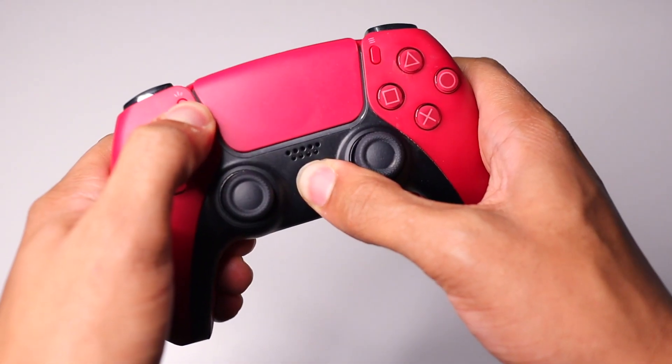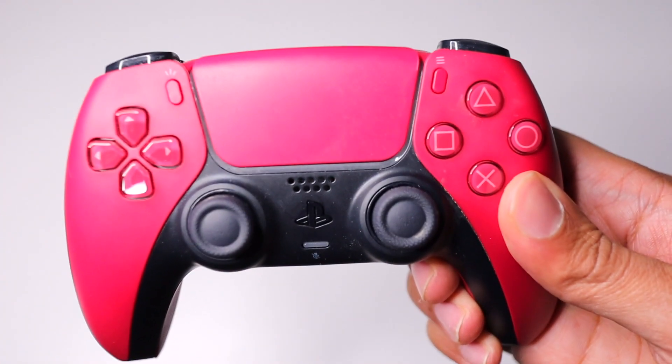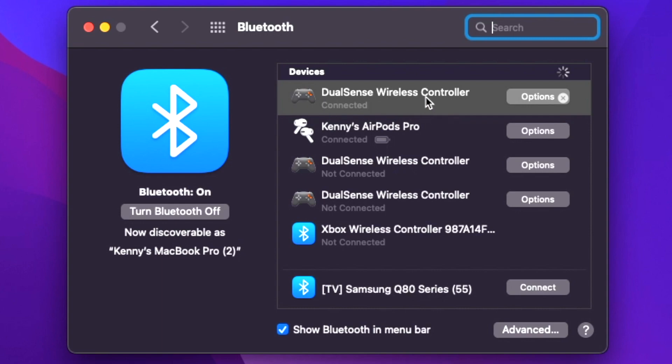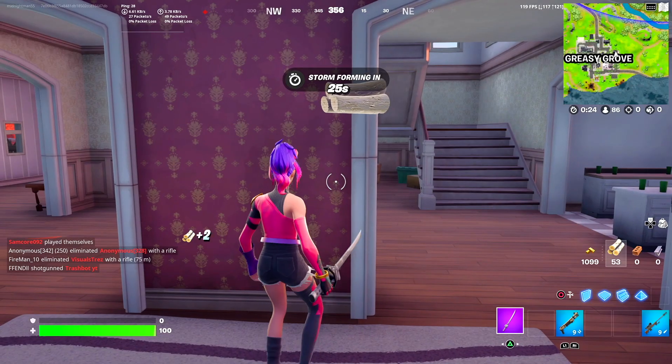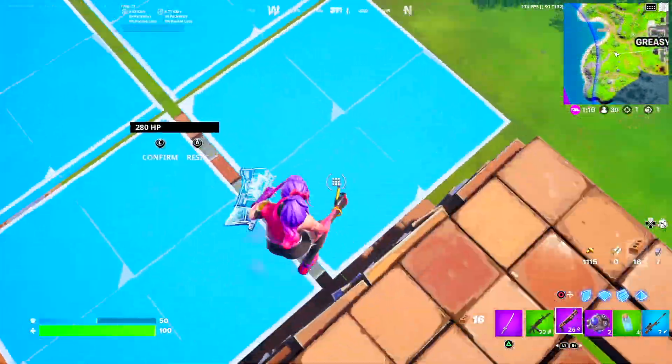All you need to do is press and hold the Home button and the Create button at the same time for about three seconds. You'll see your controller flash, and then you'll be able to pair it with your computer. From playing games online with this setup, I experienced no significant input delay or latency using what I'd say is average quality internet.